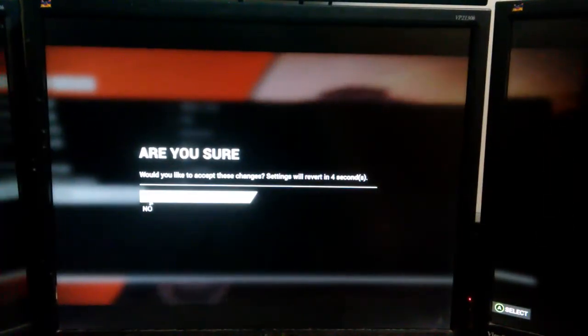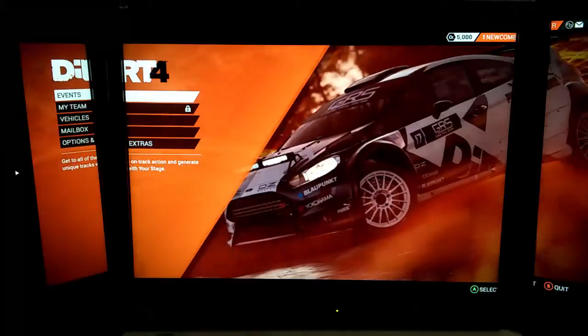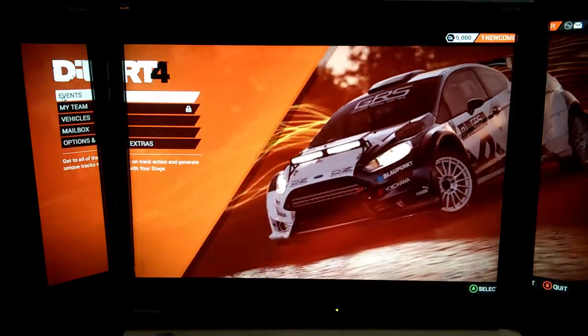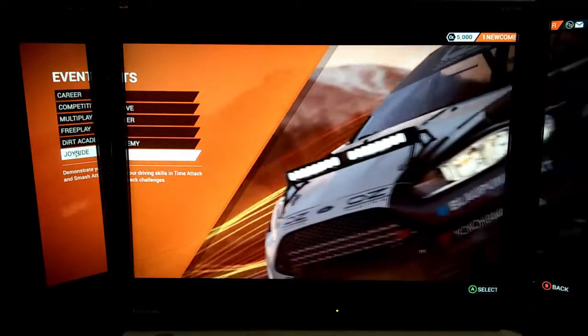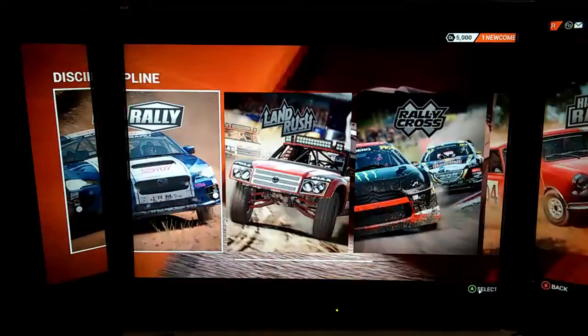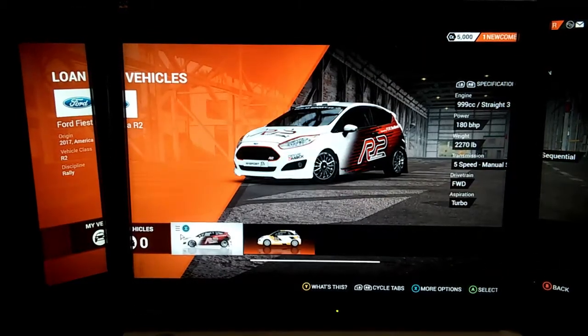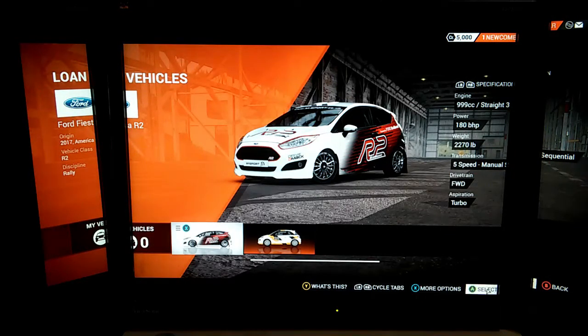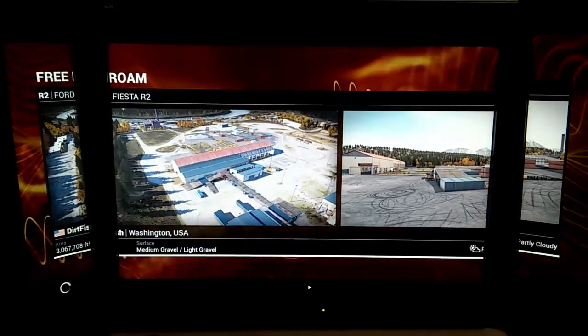It asks 'Are you sure?' — click Yes. Now the display is completely different: it's spanning all three monitors. Click Back twice to return to the main menu. To demonstrate the result, I'll click Event and select Joyride, just clicking through the selections quickly to show what three monitors looks like.